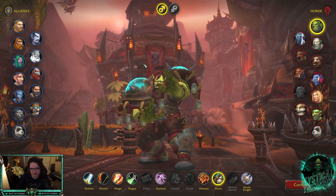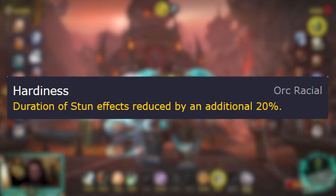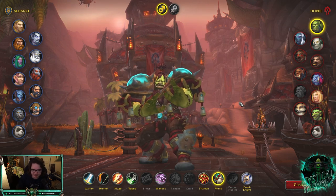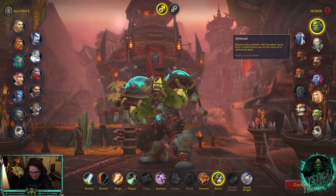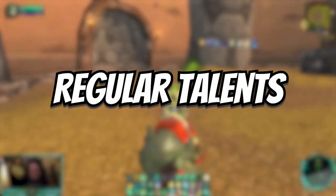For Horde, you really only have one option: Orc. They give you a racial called Hardiness that reduces stun duration on you, and in combination with the legendary Sephuz, stuns on you are so reduced it's crazy — it increases your survivability enormously. I've tried Vulpera and Pandaren, they're not worth it. Tauren and Undead are okay but overall you just want to play Orc.